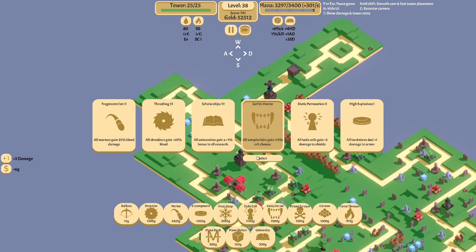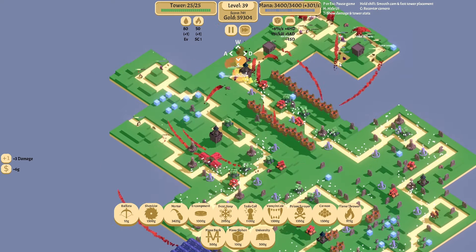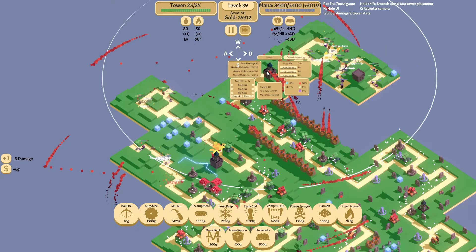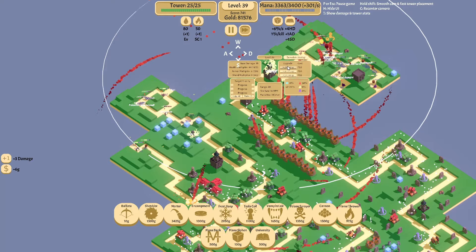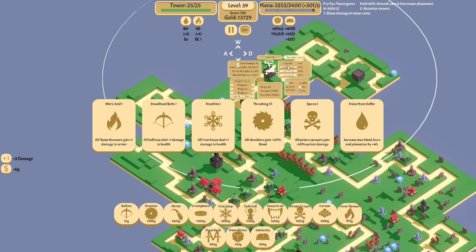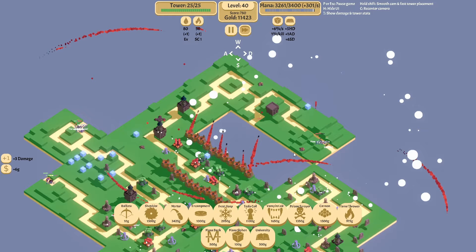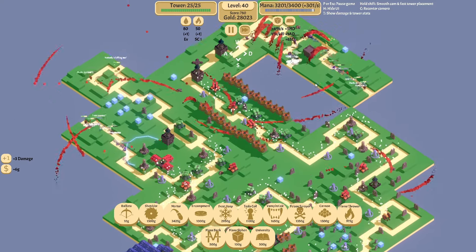Let's give them some extra — maybe more bleed on the Mortars, why not? It feels like we're doing a lot better now — definitely feels a lot easier. We're gonna bump this guy up to whatever we can, hopefully, to get that extra damage out there. And we're still going — 100, that's good enough for me. I'm very happy how these Mortars can hit almost everything — this is a very good map for that, because it's spread out but not crazy spread out.